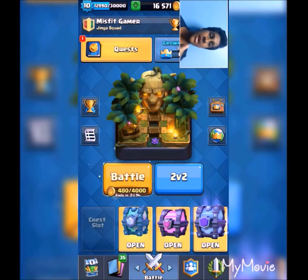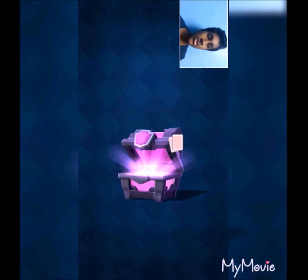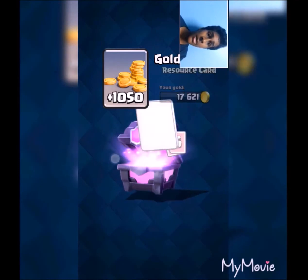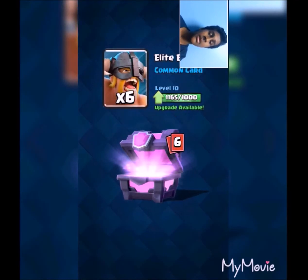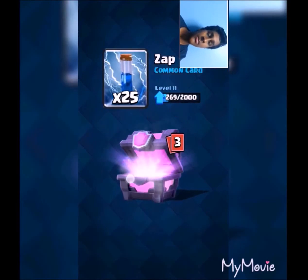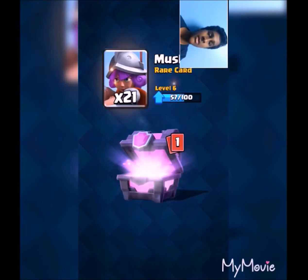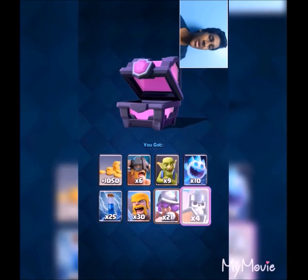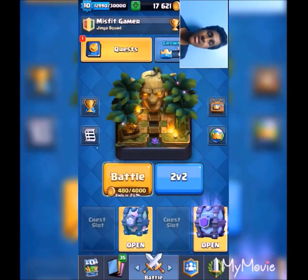Now I'm gonna be opening the magical chest. 1050 gold, elite barbarians again, goblin, zap card, barbarians, and an epic — 4 guard cards. I actually don't use guard cards because I don't like them so much.